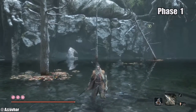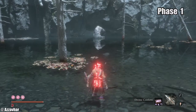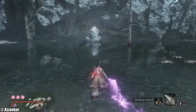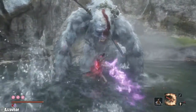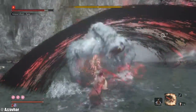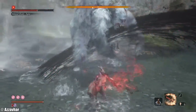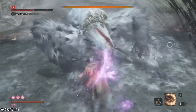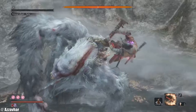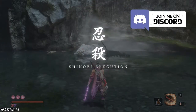Just going to show you the quick strat one more time. Yashariku, divine. You could also pop a ceremonial tanto. Run up — we want the firecrackers. Firecrackers into mortal draw. Mortal draw again. Wait two or three seconds, then back into mortal draw again — and get the death blow straight off the bat. So that's the fast way for phase one.